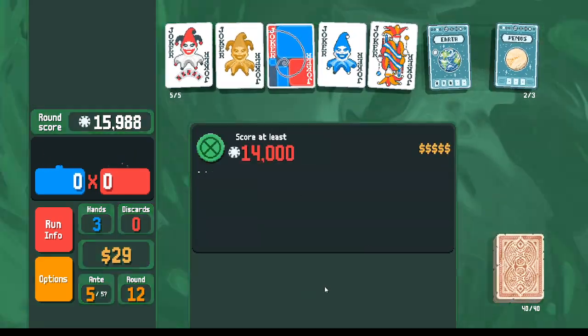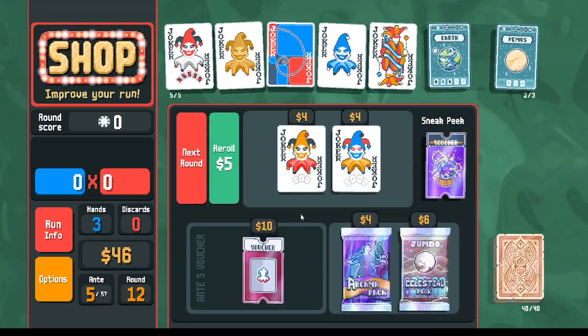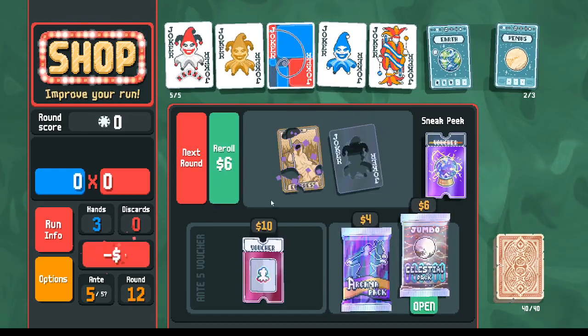Got the sevens, let's make another ten to balance it out — tens and sevens. No help from Fibonacci but we still get 14,000 from that flush house. Celestial pack — looking for more planet cards, let's reroll first.